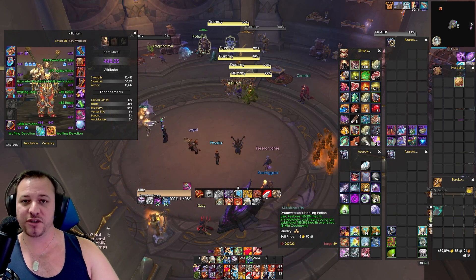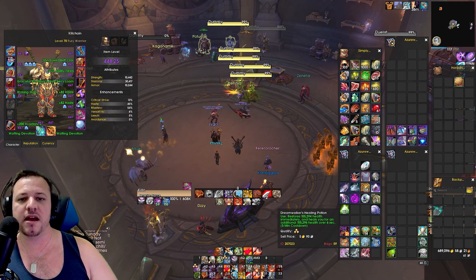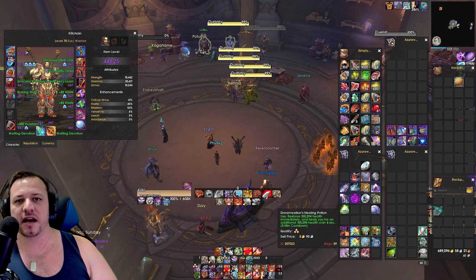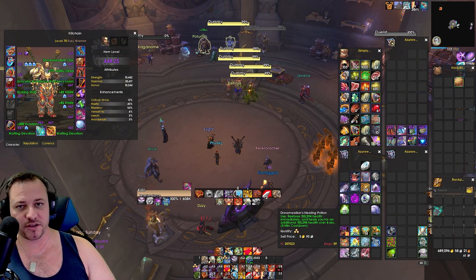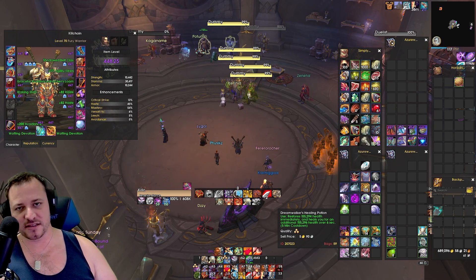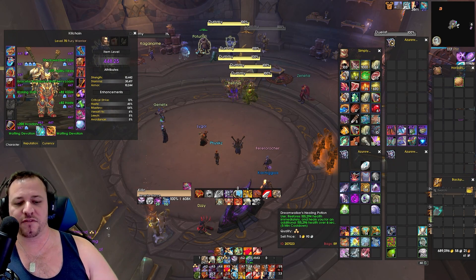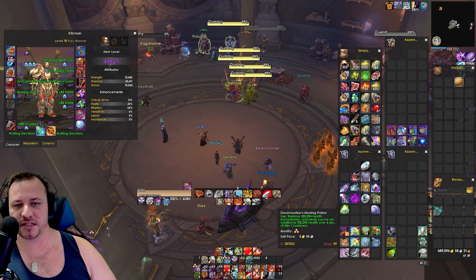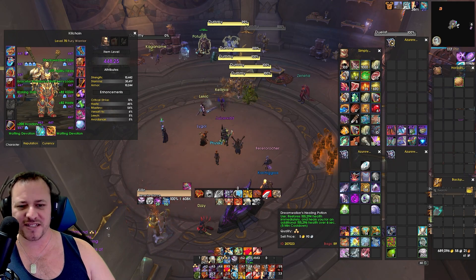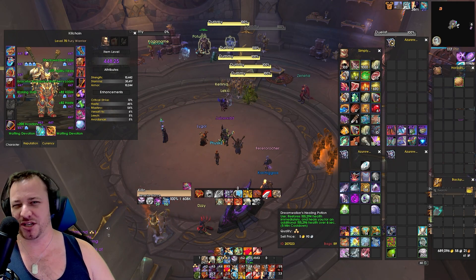We do have a new healing potion — that is the Dreamwalker's Healing Potion. It's significantly better than the refreshing one. It does slightly — barely — less: we're talking about 5k health less than the current Refreshing Potion up front. However, it doubles up by giving you the same value over six seconds as well. So as you can see, 155k up front instead of 160k up front, and then 155k over six seconds as well. So significantly better — stock up on these particular healing potions. I've got a stack of 60 for only around 1-2k; it's generally pretty cheap at the moment.